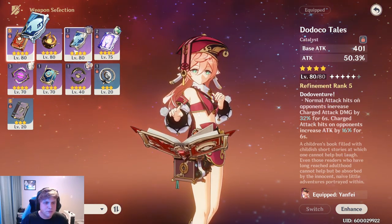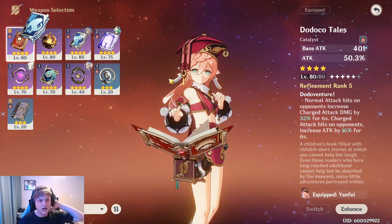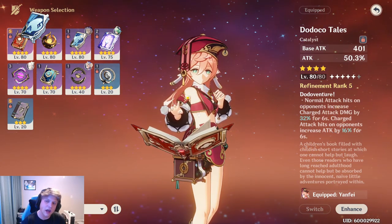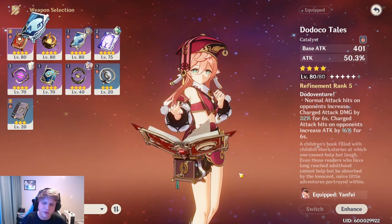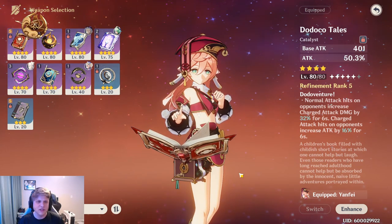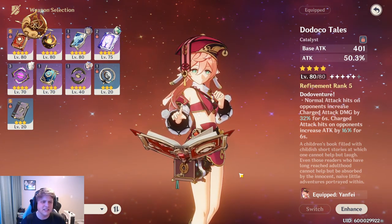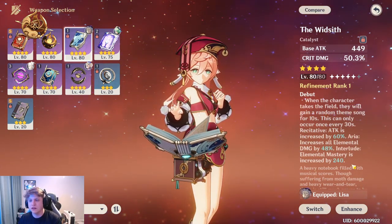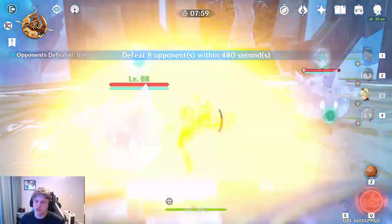Klee can also benefit, but I think Yanfei can do it a lot easier, and I also don't have Klee. What we're going to do here is have some gameplay running in the background — I'll put the catalyst I'm currently using in the top-left corner so you guys can keep track. We'll be doing the cryo talent book domain to get easy melts, so when Widsith has any of its effects proc, it's going to benefit a lot. We'll go with Widsith first.